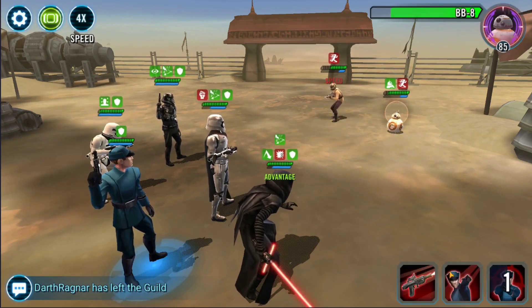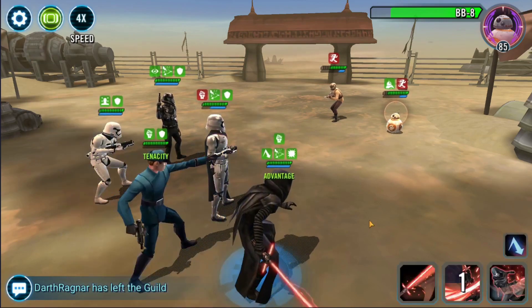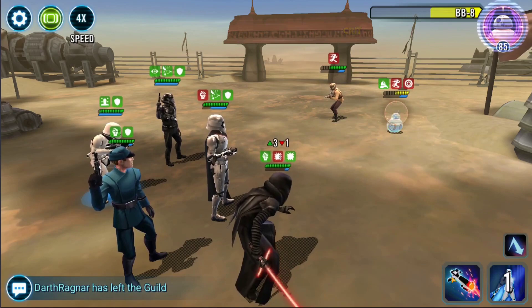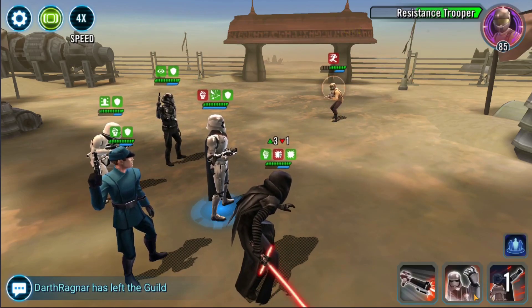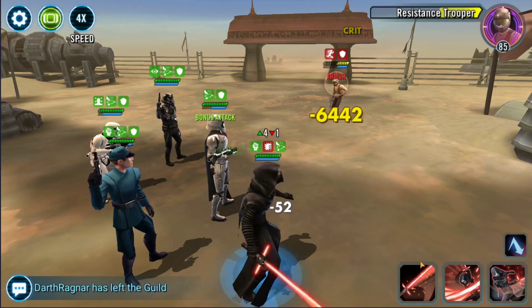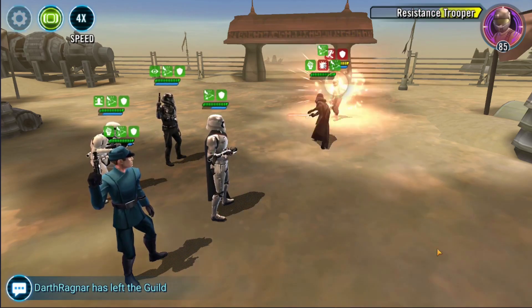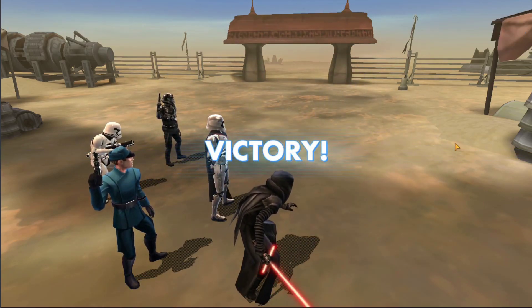Probably target BB-8 at this point. We'll go for him, get an advantage, boom — how do you like them apples? Shoot him up, and we'll just kill him off now. We've got armor just in case, then finish up. Should kill him — there we go. Pretty straightforward, these ones.